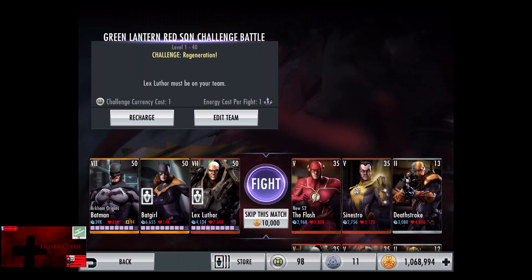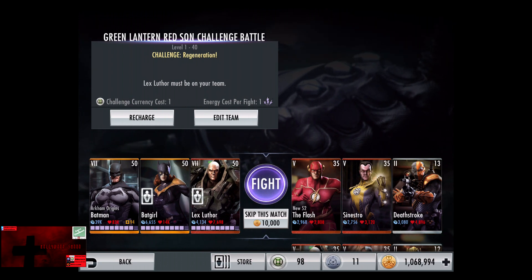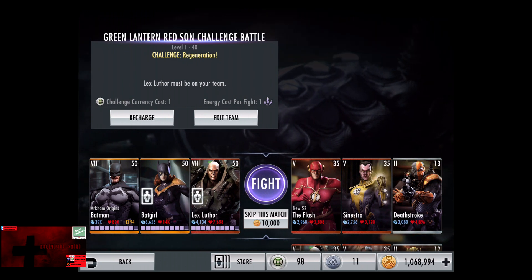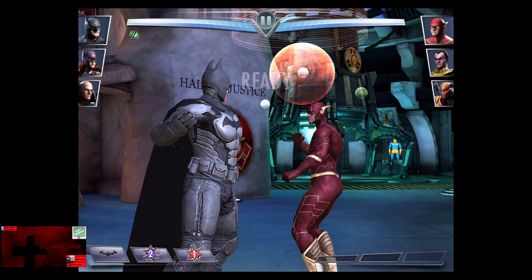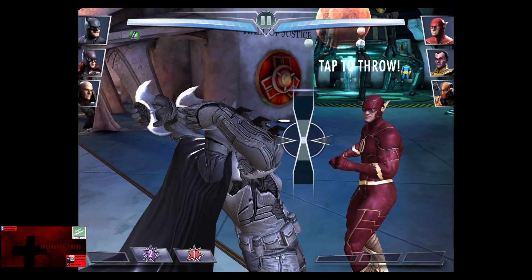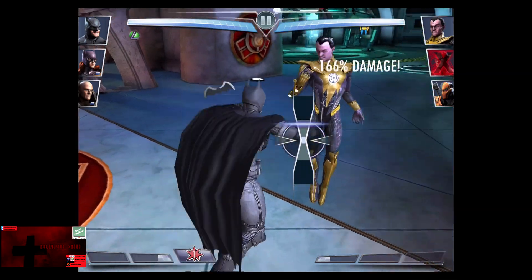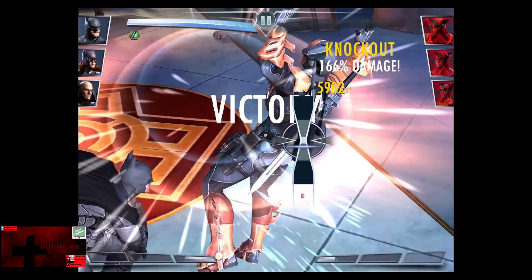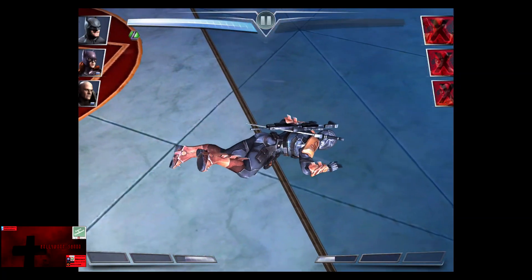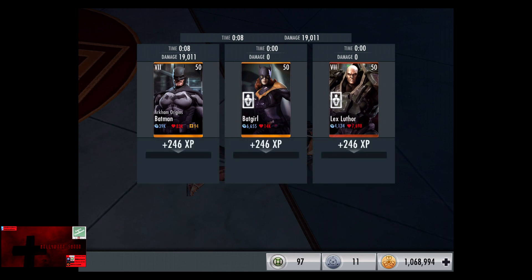In the twelfth matchup we have Challenge Regeneration, going up against New 52 The Flash, Sinestro, and Deathstroke. The silver card gains a level of 13. Skip the match, it's 10,000 credits. Keep in mind, no opponent has survived the Explosive Batarang on Expert difficulty. First Explosive Batarang hits for 200%, second one hits for 166, and the third Explosive Batarang hits for 166 — we knock out the entire team for the victory in the twelfth fight, going 12 for 36. 246 XP, 690 credits.